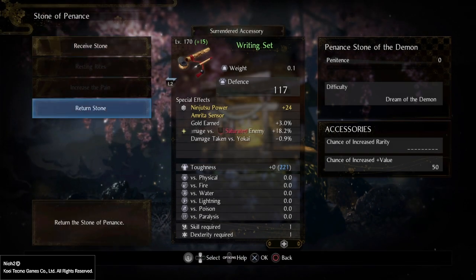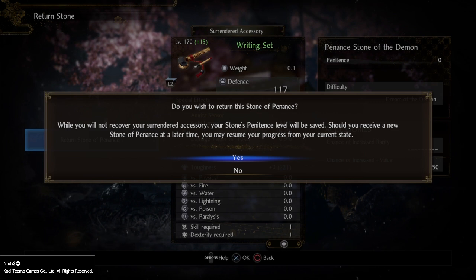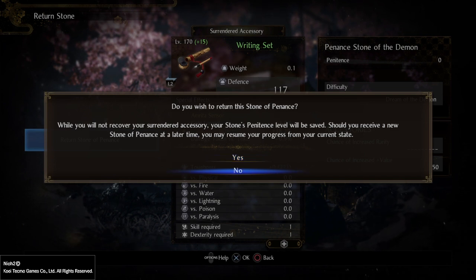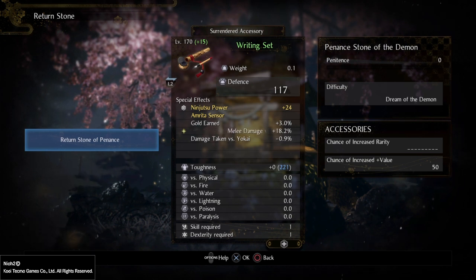As you can see, I can click on Return Stone. If I click this, it says that I cannot retrieve my accessory but I will get the Stone back. If I receive another Stone next time, I will keep going from the point I had left it. Specifically it states: whilst you will not recover your surrendered accessory, your Stone's Penitence level will be saved — should you receive a new Stone of Penitence at a later time, you may resume your progress from the current state. So we do not want to return the Stone before we are done.